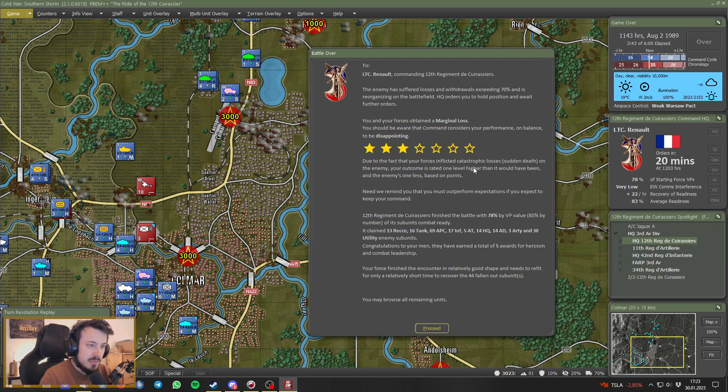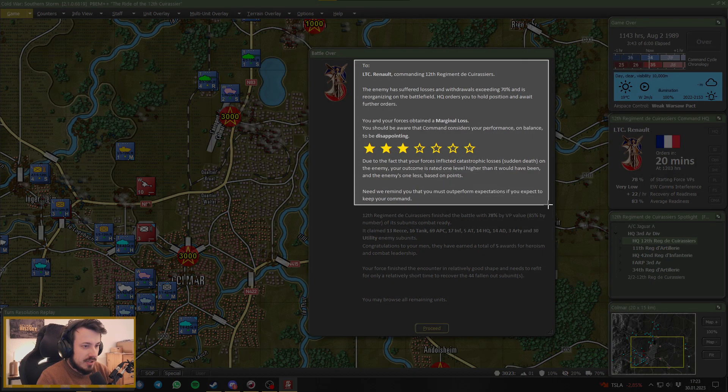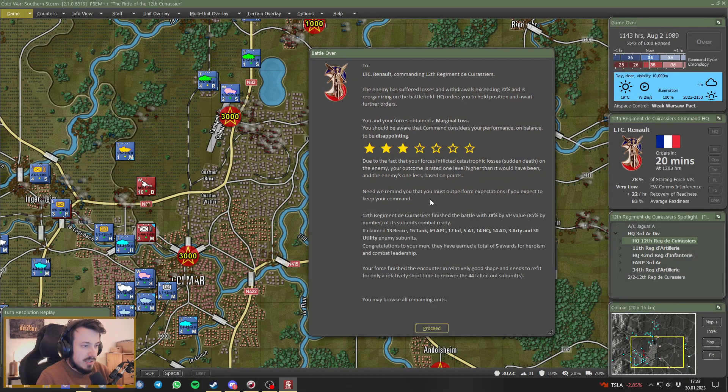It's actually rated one level higher than it would have been — very interesting. The third regiment of Cuirassiers finished the battle with 78 percent by victory point value, so we lost 22 percent of our own forces by value. We destroyed 13 recce, 16 battle tanks, 69 armored personnel carriers, 17 infantry sections, 14 HQs, and 14 air defense units. The men earned a total of five awards for heroism and combat leadership.